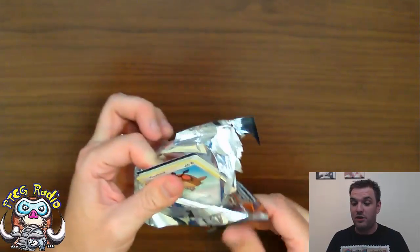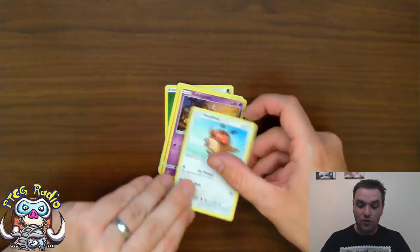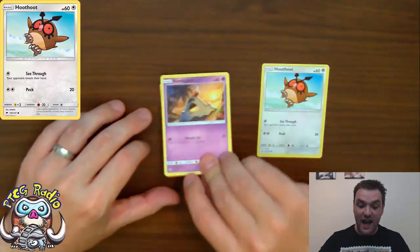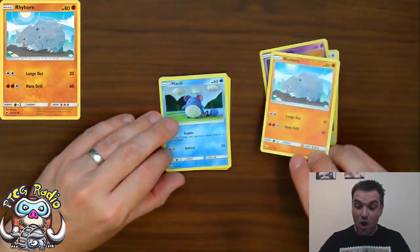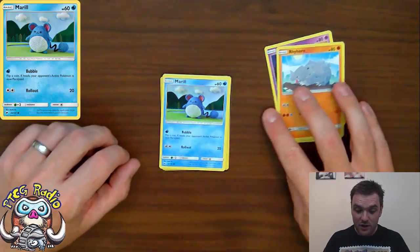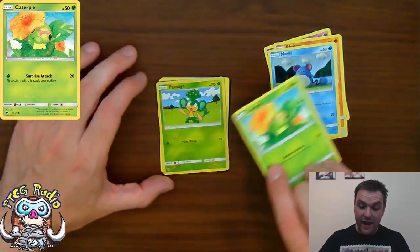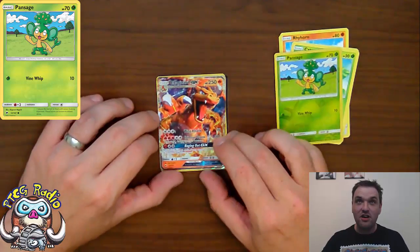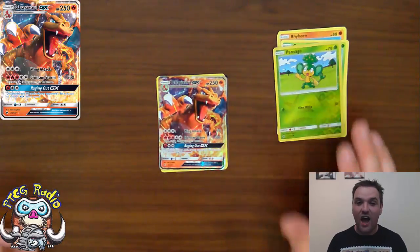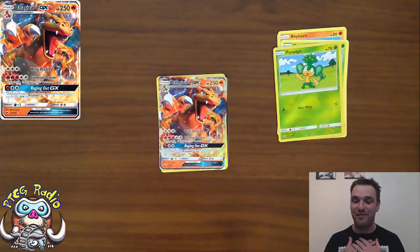I'm only expecting one good pull from these three packs, so not getting one in the first pack has not broken my spirit. We have a Hoothoot, a Sandygast, a Rhyhorn. And I can already see the outlines of a GX — I'm getting a little bit excited. We get a Mareanie, a lovely little crocheted Mareanie. A Caterpie. A Reverse Holo Pansage. And we know there's a GX — what's it going to be? It's going to be Charizard GX. I like Charizard GX.